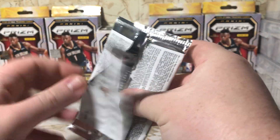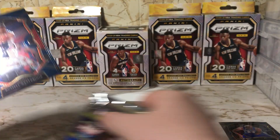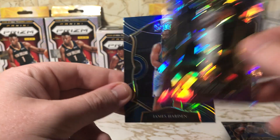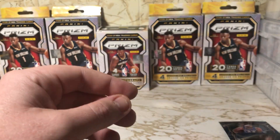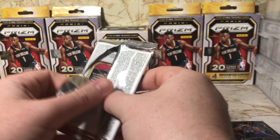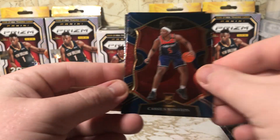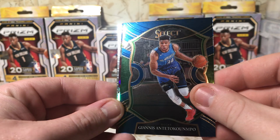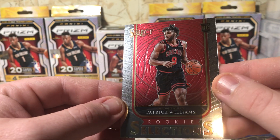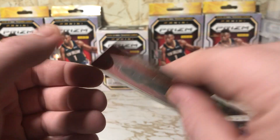Since I opened that first mega, the rest of them have been not quite as good as that one. Got Russ, CJ McCollum, KD, and a James Harden. Lamelo or LeBron is who I want — it's mostly LeBron but I'll take Lamelo. Alright, Cassius Winston, another Giannis, got an Okonwu and a Patrick Williams rookie selection insert — not bad, not bad, Patty Williams.